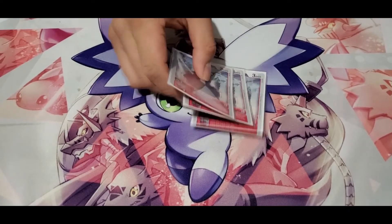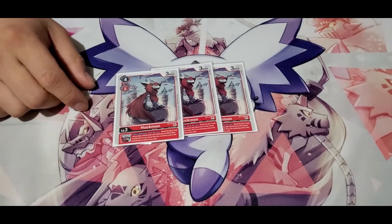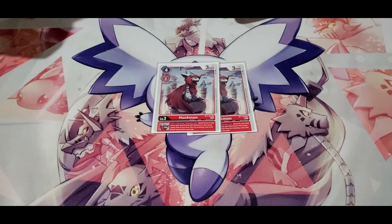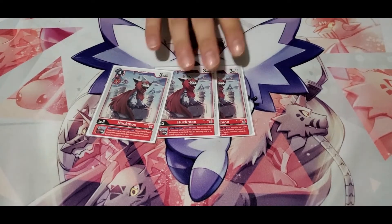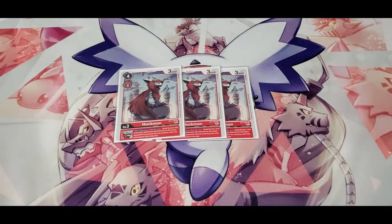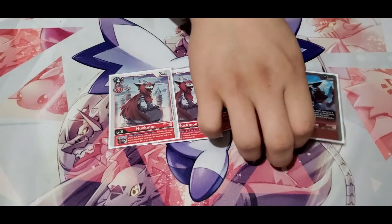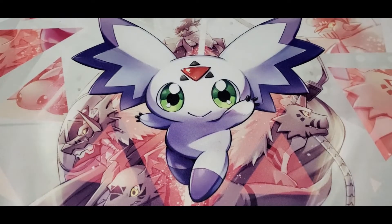Next I play three of the new Huckmon. It's a bit expensive on the four-cost end, but it's still zero-cost digivolve on level twos. When you attack, you search the top five, grab any sister mon or any card with sister mon, then put the rest on the bottom. This is a really good search card. I took Biyomon out of this deck because in some situations searching is a little better than drawing — and you can search this Huckmon with this Huckmon.